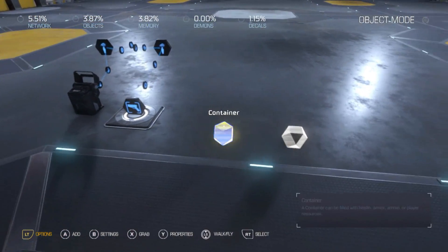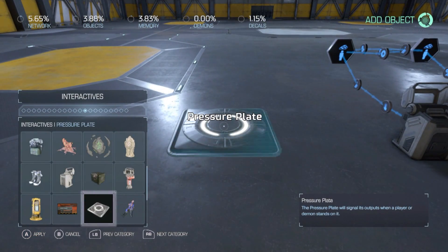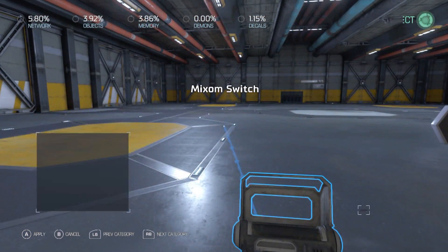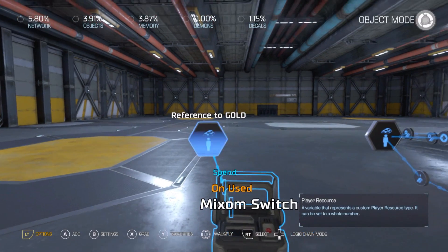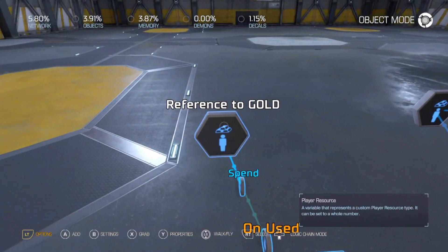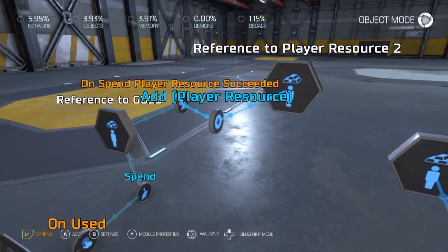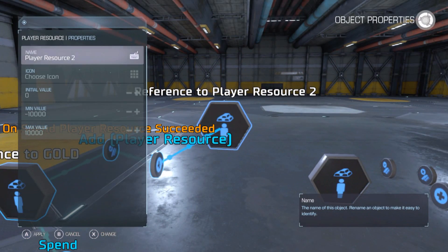You can also make it so that it gives you back money — if you don't want to spend resources on an item but want to convert them into currency for other things. We're going to build another one of these. This is in case you want credits in your game and want to buy credits with these resources. We'll use gold as our example. This is going to spend gold, and on 'spend succeeded' we're going to give ourselves a new currency. Let's say for every 10 gold it gives us 100 credits.